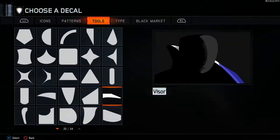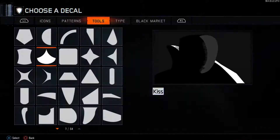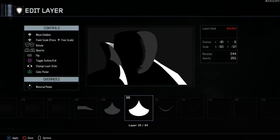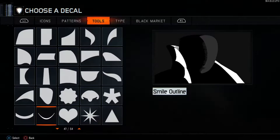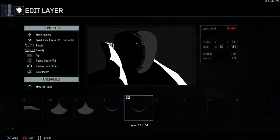Then go in and grab Visor and put it here — it's just going to be white. Then we're going to grab a Kiss right here and put one here and another one here. Then you want to grab a Smile Outline and put it up here. Then grab Smile Outline again and turn it into the same gray we used for the face — not the background gray, the face gray.